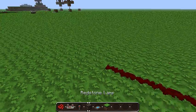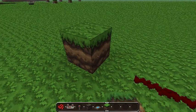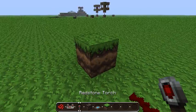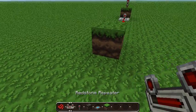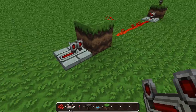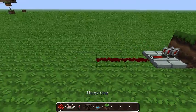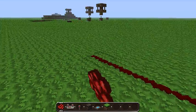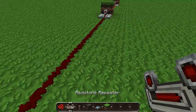After the end of the redstone, you're going to skip a block and place a block. On this block right here, you're going to place a redstone torch. On this side facing the block, you're going to place a redstone repeater, and then you're going to go out as long as you want. Just remember every 11 blocks or so to place another redstone repeater.